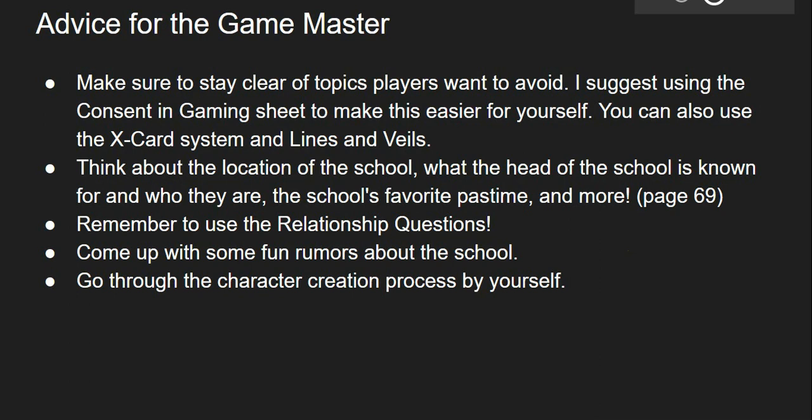When you're making your school, think about the head of the school and what they're known for, think about who they are, and think about the school's favorite pastime. You can read about all these questions on page 69. I would suggest looking at the characters your players want to play and building the base school around them — make additions later if you have time. Remember the relationship questions at the beginning of the book, come up with some fun rumors about the school, and include the players in this process. I would also suggest going through the character creation by yourself at least once.